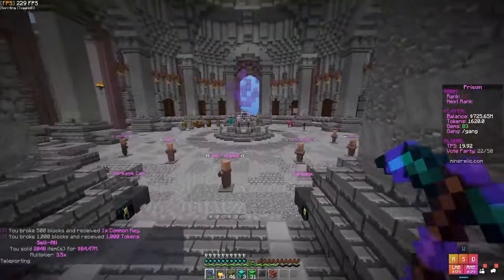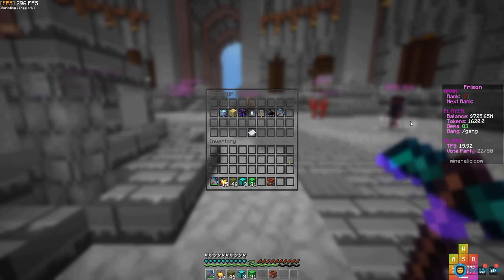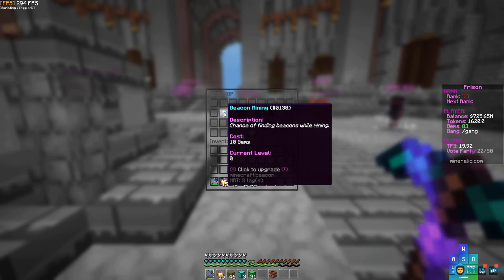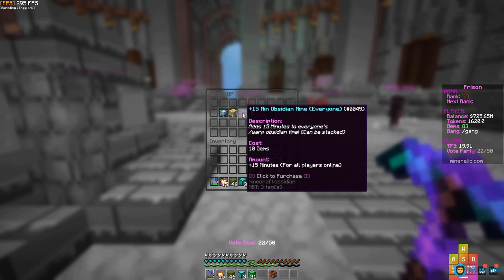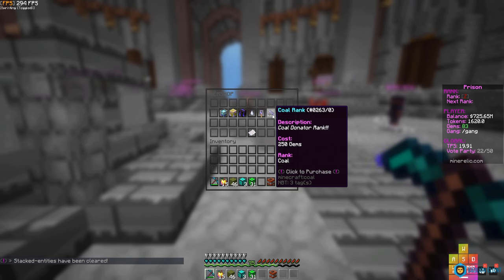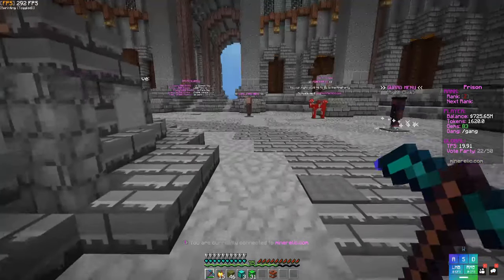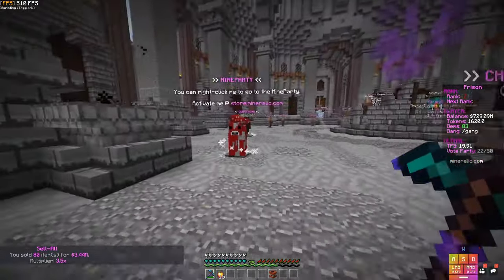Back at spawn, let me show you the gem shop. You get gems from voting. We have 83 gems saved up. In the gem shop you can get: beacon mine — chance of finding beacons while mining for 10 gems; sponge mining; 15 minutes of obsidian mine for the whole server; a 2x multiplier for 75 gems; coal rank for 250 gems; and the best pickaxe in the entire server for 1,000 gems — I don't think a single player has that yet.